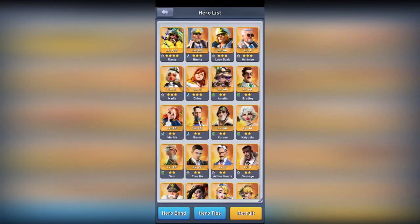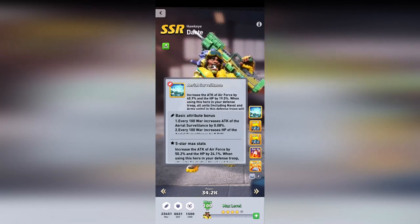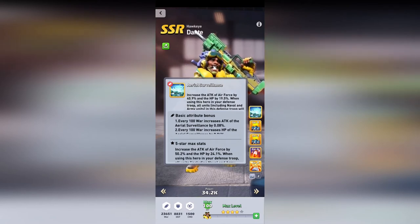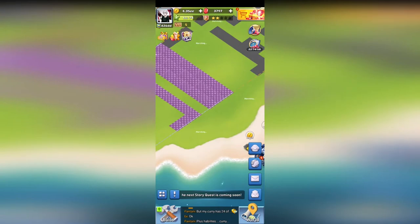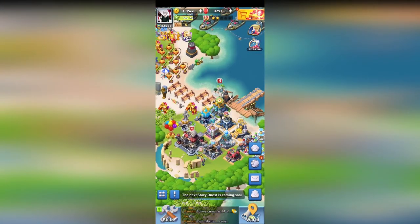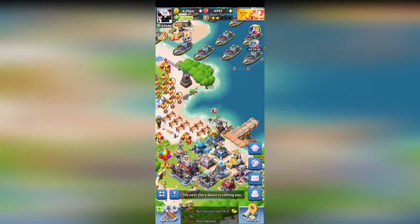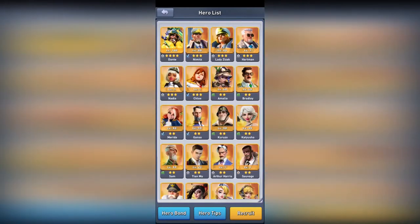The next hero I want to go over is Dante. He is a paid hero as well — 22 euros and 50 cents. His skill increases the attack of air force and HP when he's attacking, but when you put him in the defense slot it also applies for other unit types including naval and army units. So he can be used with any unit type. Go to your base, go to the War Hall, and set up your defense — if you put him with army or navy, his bonuses also work. So he's really good on defense.